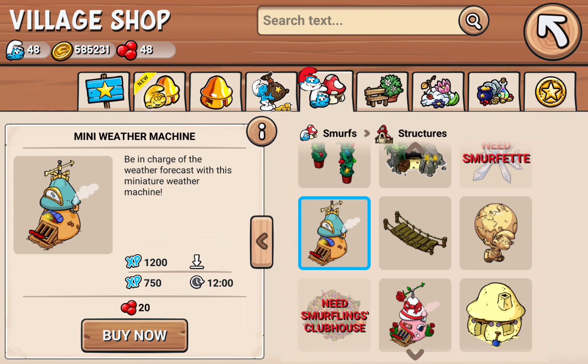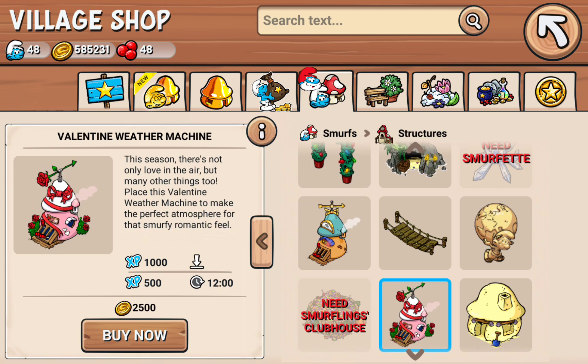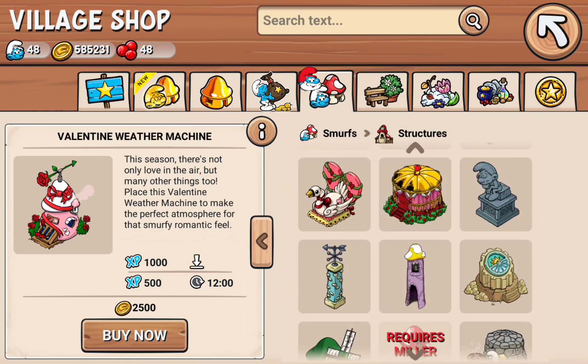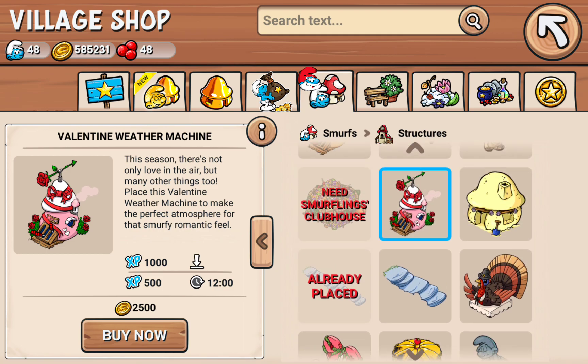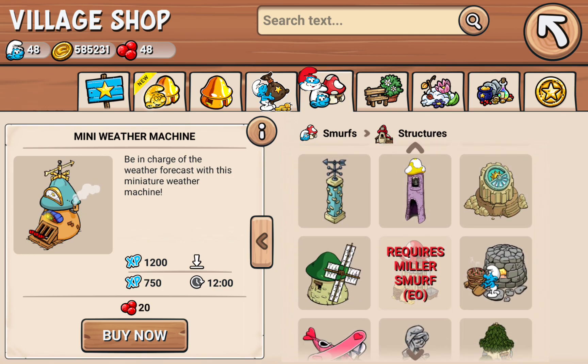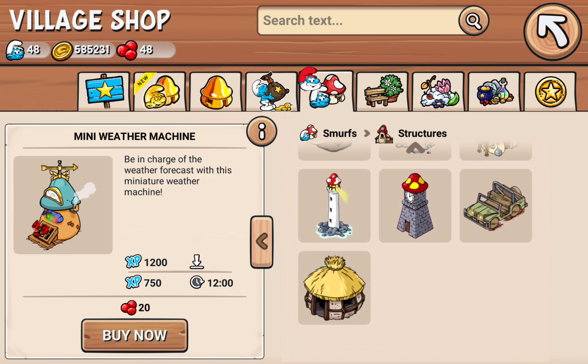I need to put this down — be in charge of the weather forecast mini machine. I need to put these down. I put the Valentine's Day one down, I need to put that one down. Like, the mini weather machine for the village, or the island.